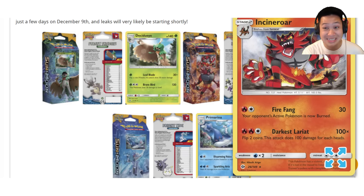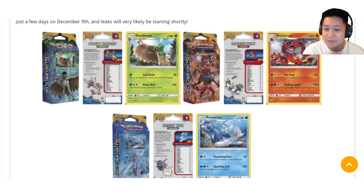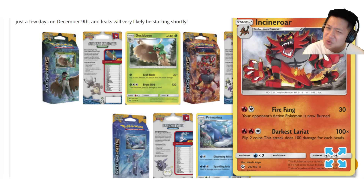How about Incineroar? I want to make an Incineroar deck. 160 hit points, EX level. Fire Fang does 30 damage and always burns — always does 20 bonus damage for a total of 50. Flip coins; if tails, they are going to keep taking 20 damage between turns.